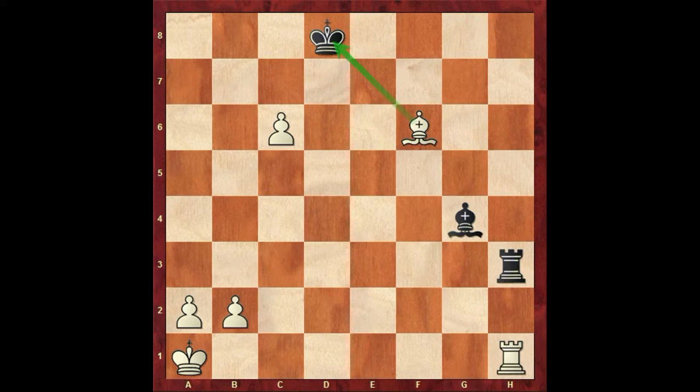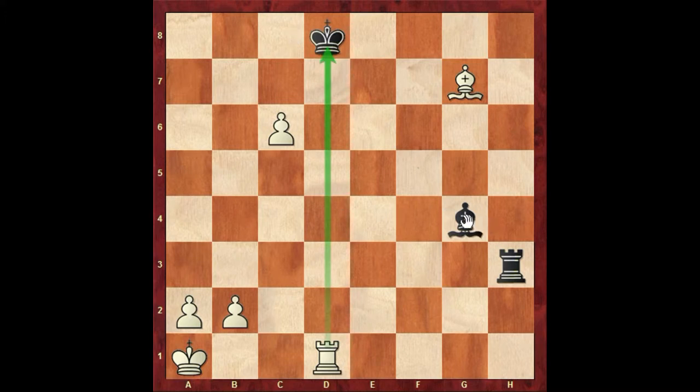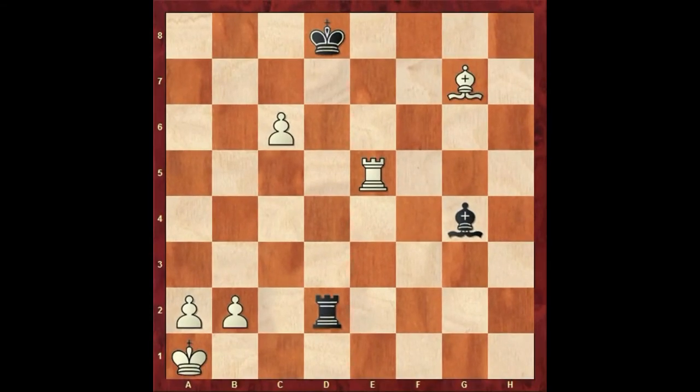Whenever your king is in check, you have to come out from that check. There are three different ways to do so. First, you can just move your king to a safer square so it is no longer in check. The second way is to capture the piece giving the check — bishop takes d1 can save you. The third way is to bring any piece in between, so the rook is no longer attacking the black king.